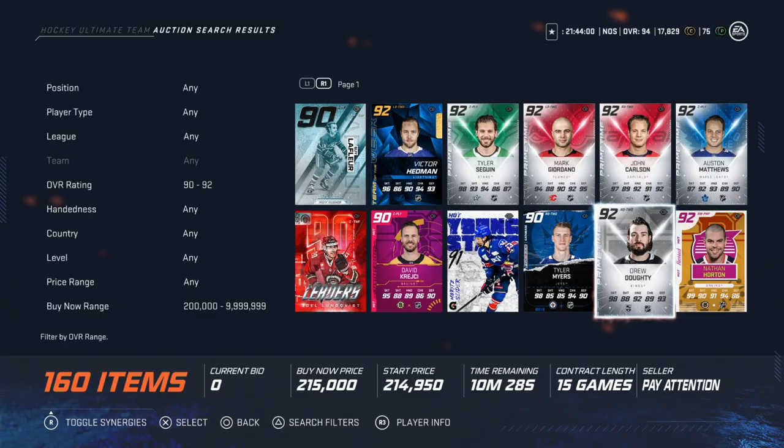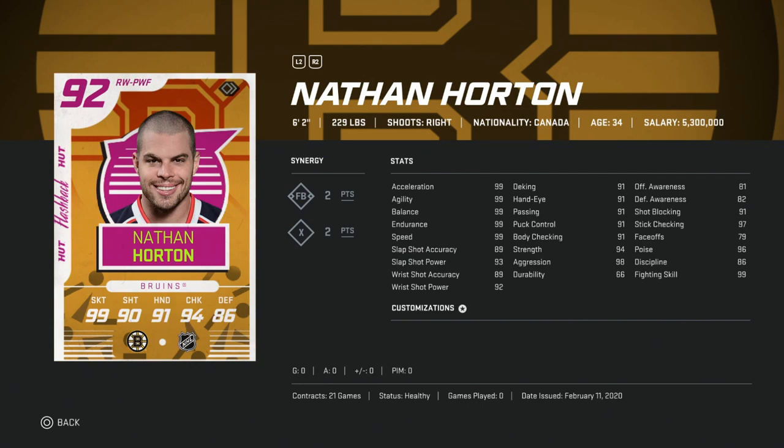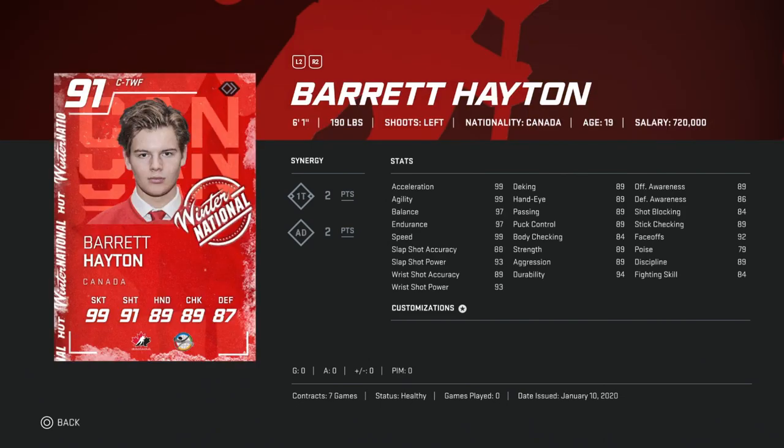Next up for around 200,000 coins is the 92 Flashback Nathan Horton — 6'2" 229, great size, 2-to-X synergy. He's got 99 skating across the board, 93 slap shot power, 89 accuracy, 91 hand stats. Awareness is a little rough and stick checking is 97. It's a very very good card — if you play manual defense you're in really good shape. That 99 speed and wrist shot combined with the hand stats for 200k? Sign me up.